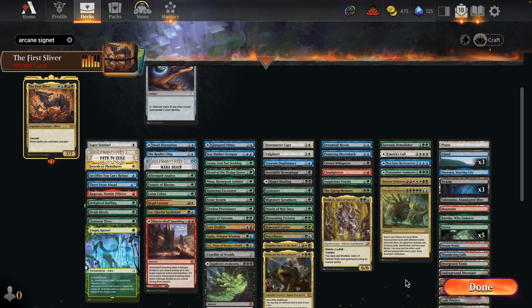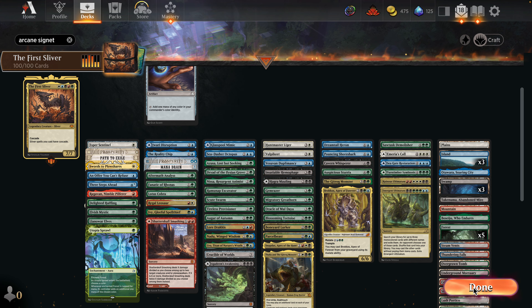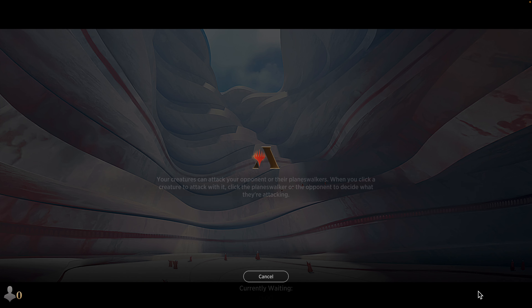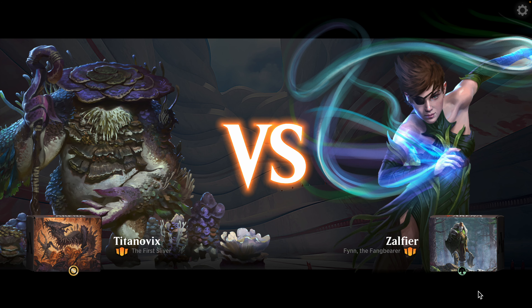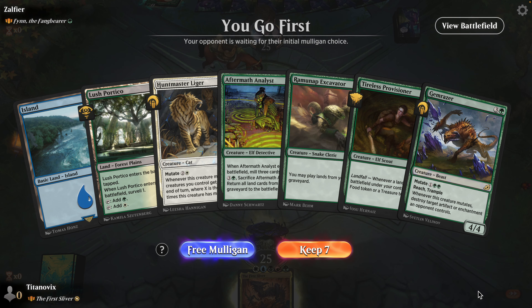I think we're good and we could be going. We might want to add an Arcane Signet because our mana kind of sucks. The Blossoming Tortoise was just absolutely phenomenal in that game. I suppose we could get rid of one of these bigger-costed Mutate cards — but Brokos just has a special place in my heart, so there's just no way I could ever cut that card. It's probably going to be the Piercer. Alright, cool. I think that's it. I think this will be the deck I post.